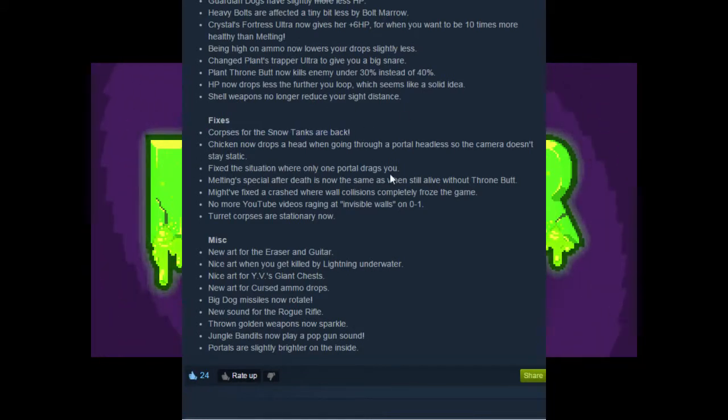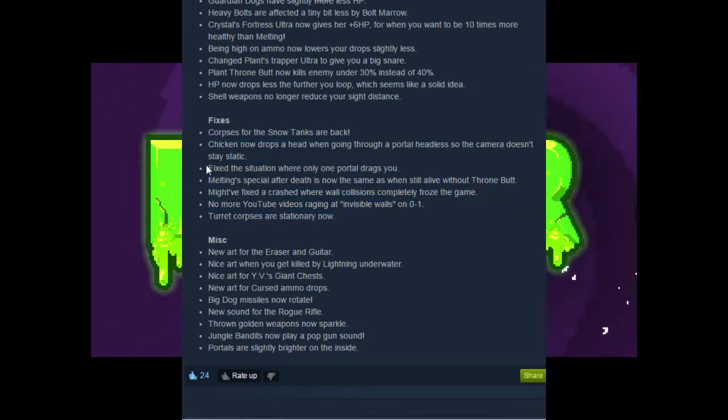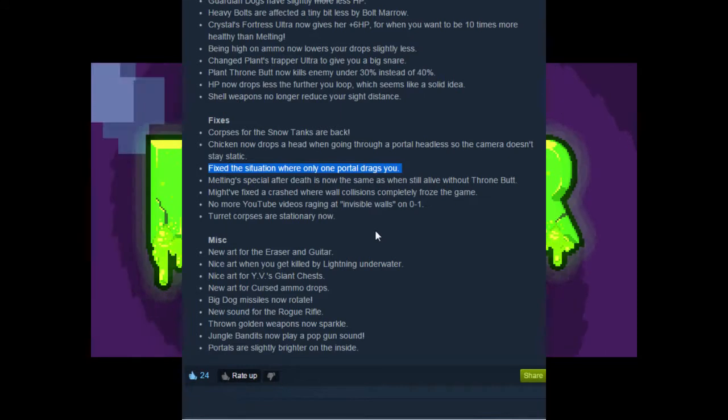Corpses for snow tanks are back — yay! So now when they blow up, they stay blown up. Chicken now drops a head when going through a portal headless, so the camera doesn't stay static. Also, fixed the situation where only one portal drags you — that one bugged me for a while. When you would kill the last enemy in the sewers and happened to pick up a grenade launcher and blow up the pizza sewers, the other portal wouldn't drag you towards it. It would just be like you walk onto it and disappear.